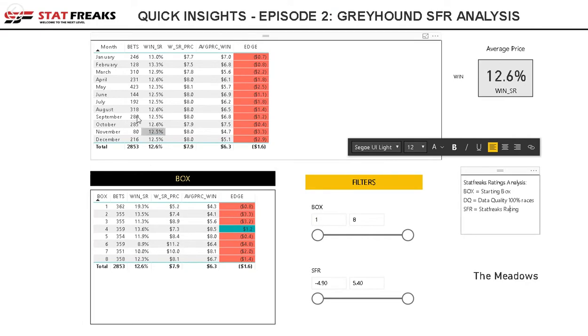Looking at the Meadows, it's quite obvious that box one has the highest strike rate. But if we look at value in the market, box four has a higher value — the strike rate is 13.6%, which converts to a dollar value of $7.30 (100 divided by 13.6). The average price for winners in that scenario was $8.50, using our internal average price we collect.